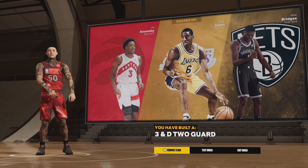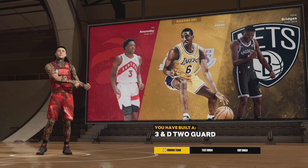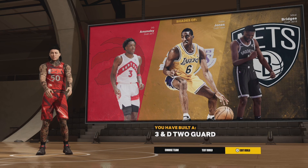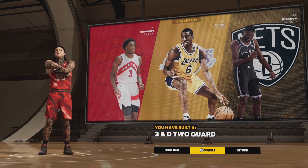You see the shades up there — OG Anunoby, Eddie Jones, and Mikal Bridges. We know Mikal Bridges turned into a superstar, but when he was in Phoenix, that was his role: 3 and D, and he did it really well. So let's go to the badge setup and then we're going to get up out of here.